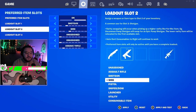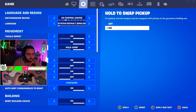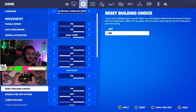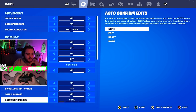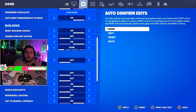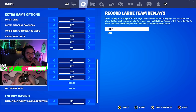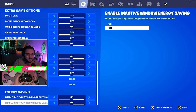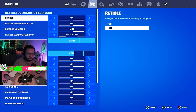I use preferred item slots: shotgun in slot 1, SMG in slot 2, and assault rifle in slot 5. For building, I have reset building choice on. I don't use pre-edit options, turbo building is on, and I don't use edit on release. Energy saving is on for me — but you want to turn those two energy saving settings off because it gives you better input delay.